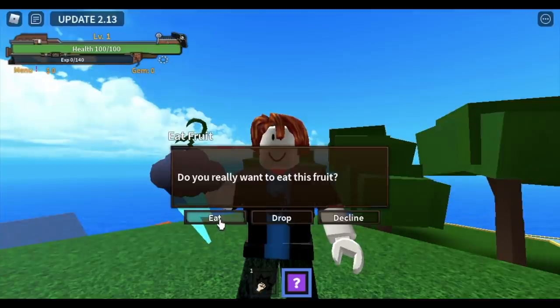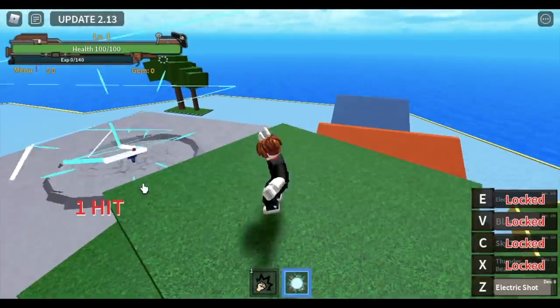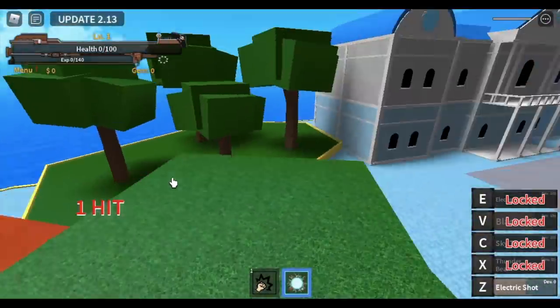We're going to start by eating the fruit. As usual, this fruit tastes terrible. We've unlocked the first skill, the Electric Shot. First tip: know your enemies.